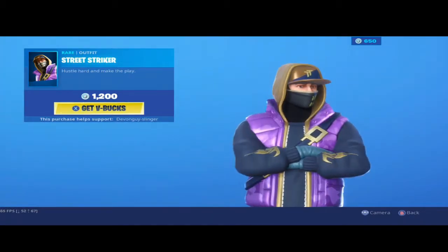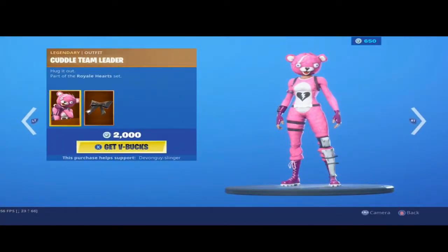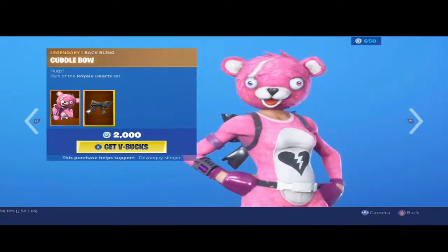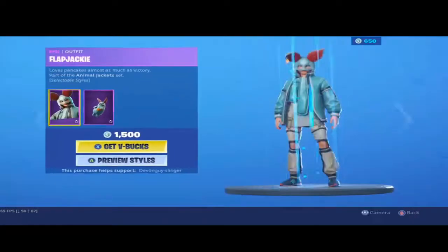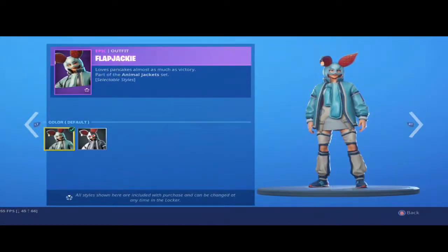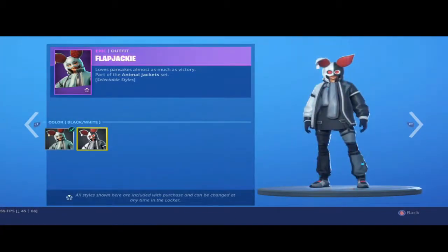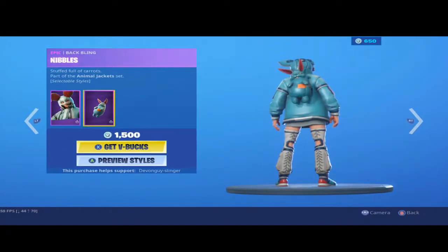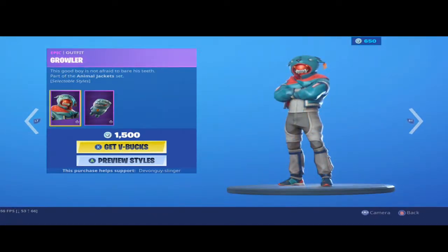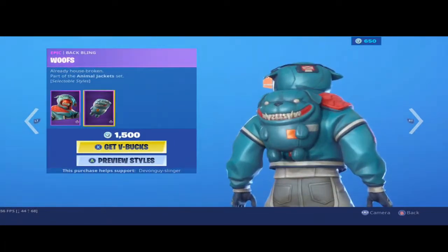I do like this one, this is quite nice. Along with that we do have the Cuddle Team Leader — she comes with the Cuddle Bow Back Bling. We have Flapjackie, who comes in the blue star and the black and white, and she comes with Nibbles. We also have Growler, who comes in the blue and also the black and white yet again, with the Woof's Back Bling.